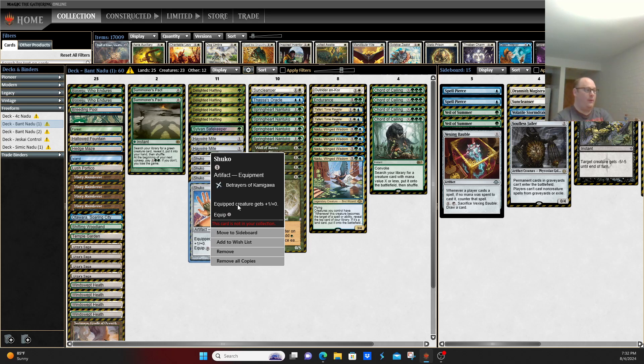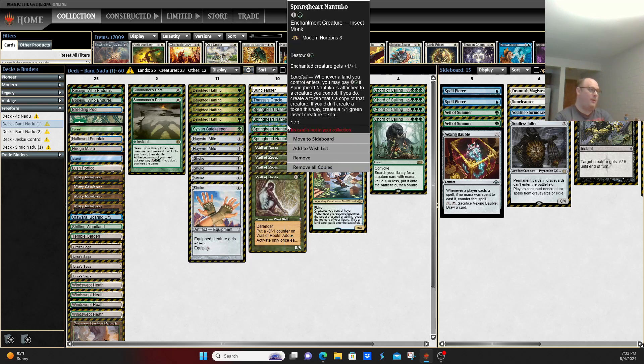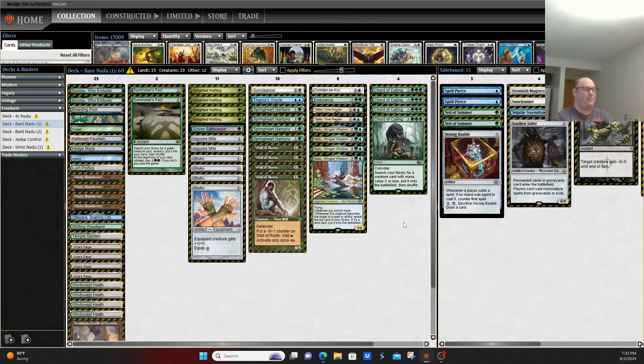Basically, you get Nadu, Shuko, and usually Springheart Nantuko into play, and the game is pretty close to over at that point. It's very similar to a Yawgmoth, Blood Artist, and Undying Creatures setup — you just kind of win on your opponent.